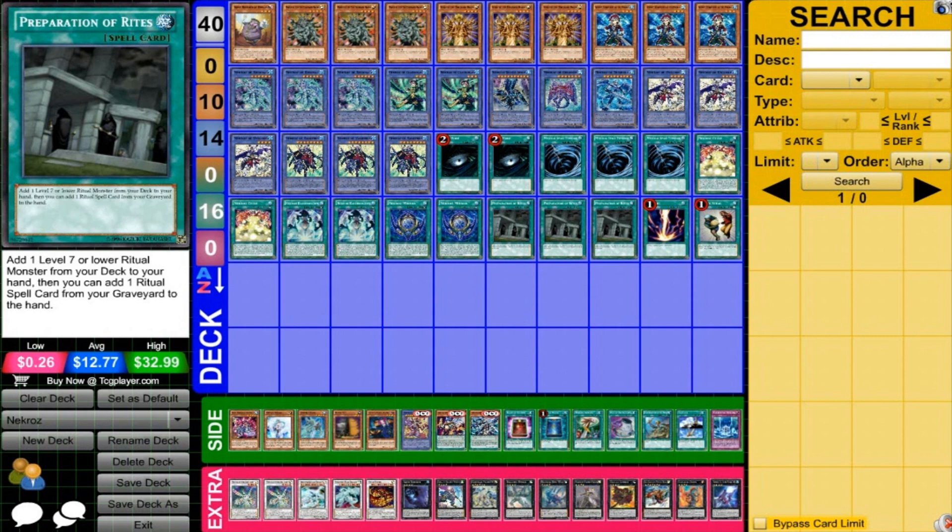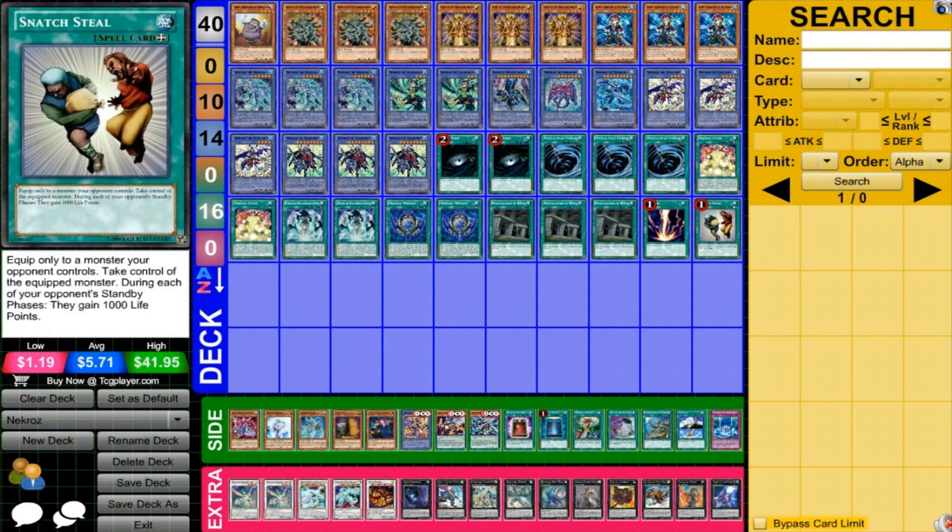Preparation of Rites — we have so many low-level rituals, this card is just so powerful for this deck. One Raigeki, one Snatch Steal — just staple powerful cards that work out nicely.